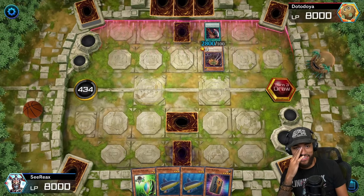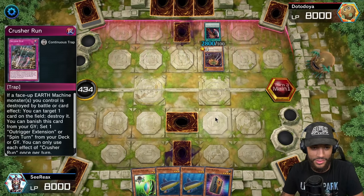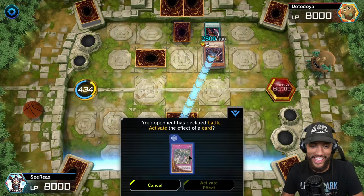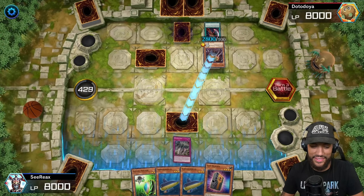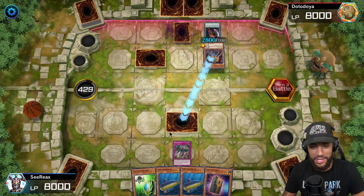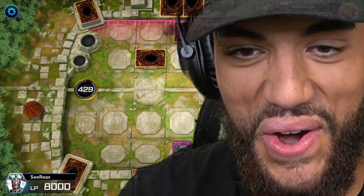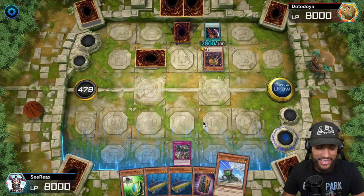I gotta try this first. Go ahead - card effects, I'm calling out to you now. No? What do you have down there? It's nothing, brother. I don't believe you. Is it a Mirror Force? No - your luck ain't that good. Is it a knife? I don't know what you got face down.